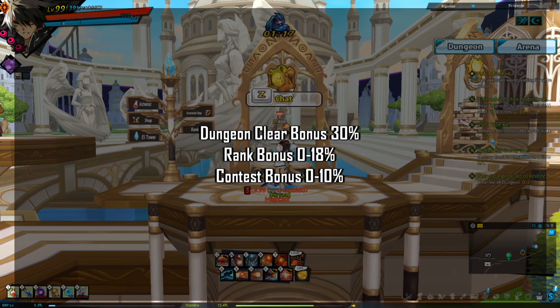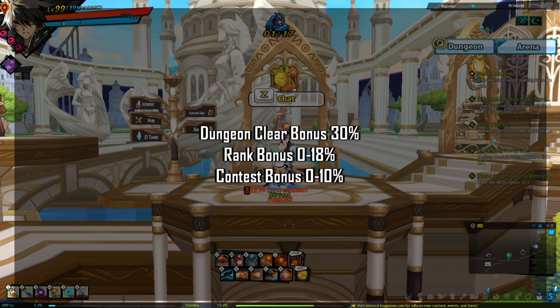The contest bonus is how well you do in comparison to your teammates. MVP always gets 10%. If you solo a dungeon or do a solo dungeon, you will always get a 10% contest bonus. Contest bonus ranges from 0% to 10% — you can get 0% if you barely contribute or do no damage at all.